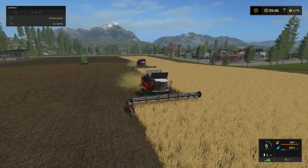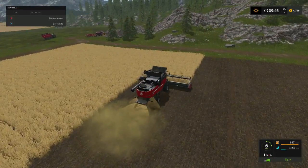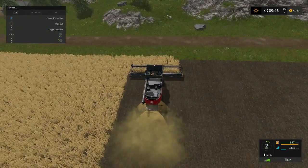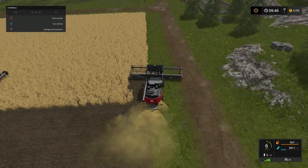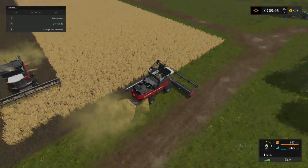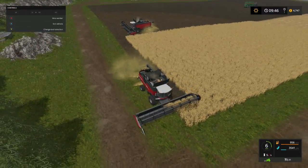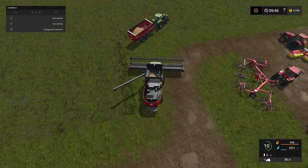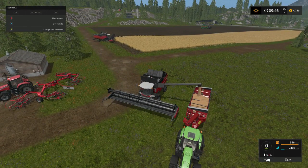I forgot there ain't no beans or nothing in here, it's all grass. Move on along real quick then. Just gonna cut a little bit of crops, see. Make sure — yeah that's Jason. Alright, pipe out. We are going to go ahead and empty out and go to the next field.